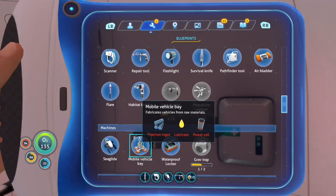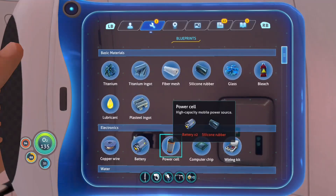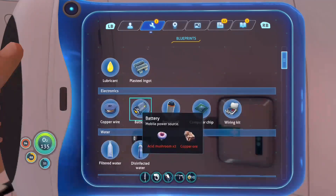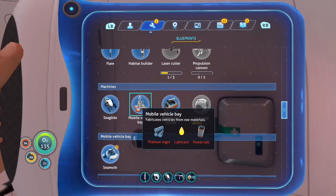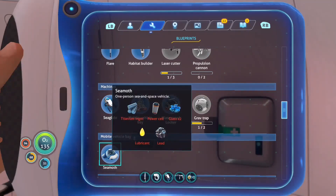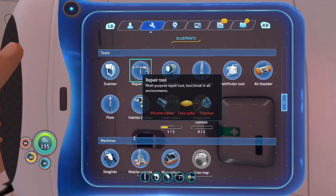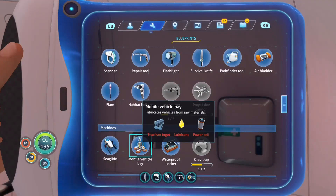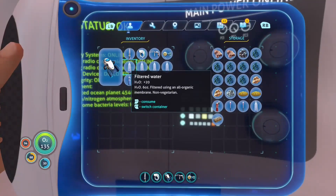We could also get the mobile vehicle bay. I'm not sure how you make a power cell. Oh, I have it — I need two batteries and silicone, which isn't that bad. So I need a power cell lubricant, I know how to make that, and I know how to make the titanium ingot. So that's actually pretty easy. I guess we can just make one part of it already.